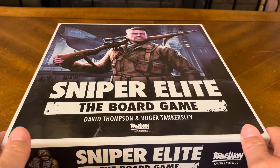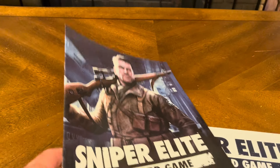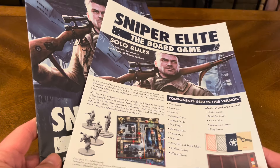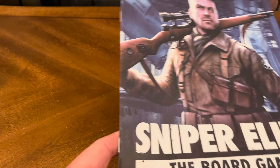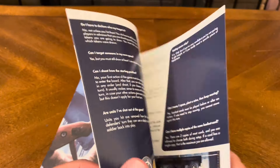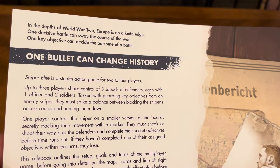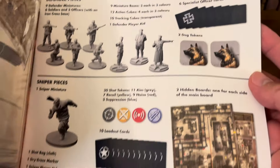Let's crack this bad boy open and see what kind of goodness we have on the inside. Right up top you have the main rules and you have solo rules. We'll look at the main rules first. First — one bullet can change history — background information, table of contents, all your components that you get in the box.